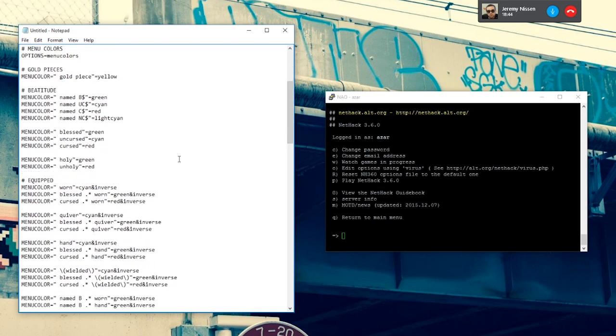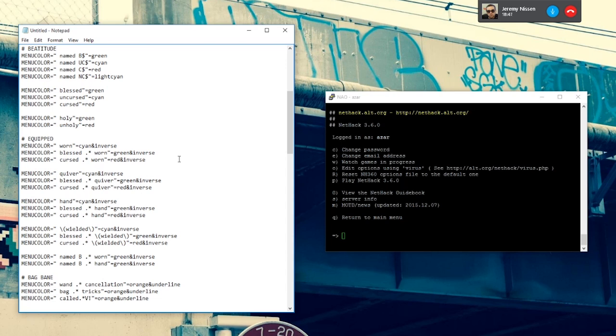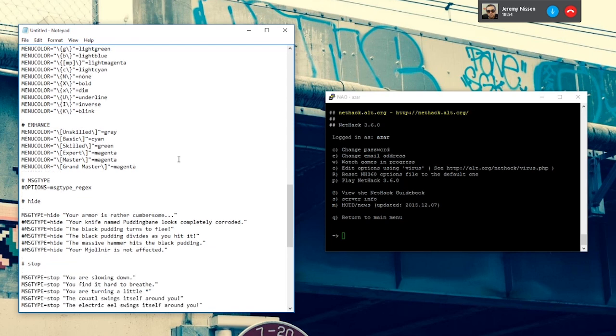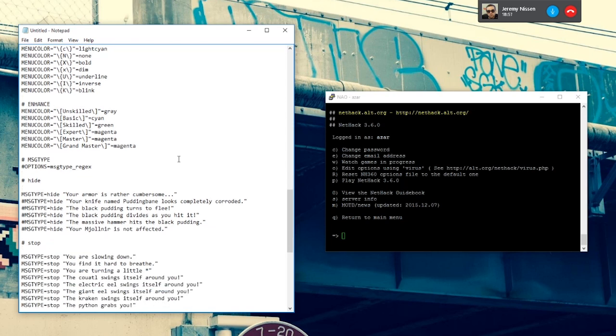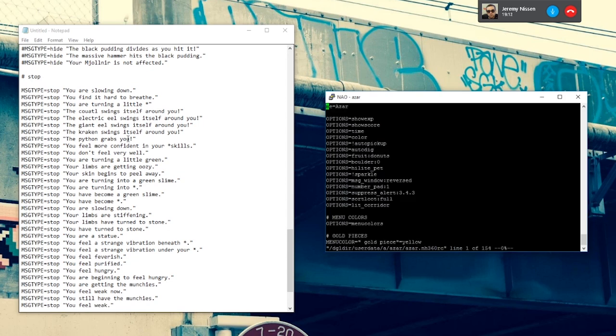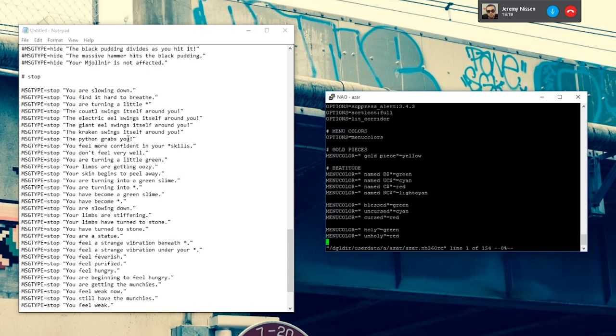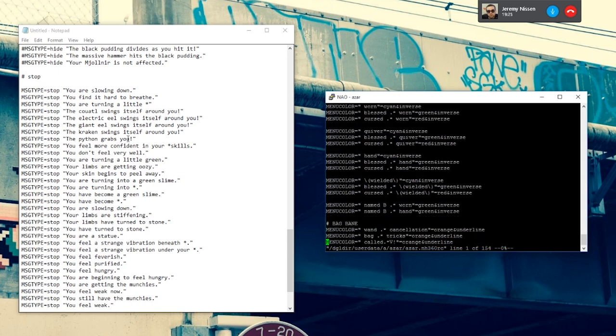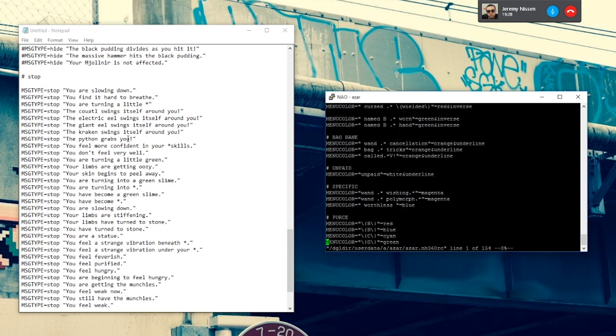For the most part there's nothing all that special in the options — it's just a little more convenient, especially in menus. You can see more at a glance, highlighting details of what's what. I also have options to turn on a bit more information on the HUD, like seeing your experience rather than just your experience level. One big change I made was the character for boulders — you know, the boulder you were pushing — it was an uppercase O.